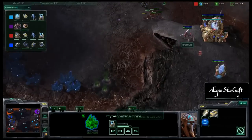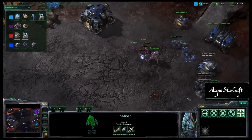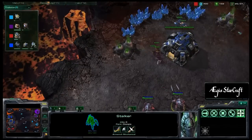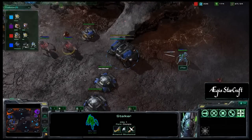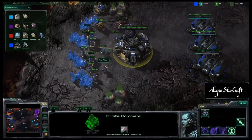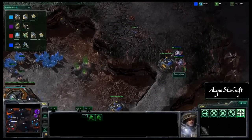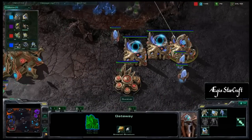Bruce Lee is Chrono Boosting Warp Gate research again. A couple of Zerglings run through the front along with a Ji Yan Stalker. An SCV is getting pulled off the line to help deal with it. Bruce Lee's two Stalkers are moving to the backside to deal with the Zerglings. More Zerglings run up to the front, walking into Ner'zhul's main where four barracks are churning out Marines. The Zerglings run into the mineral line trying to pick off the Mule, but get taken out by Stalkers at the ramp.